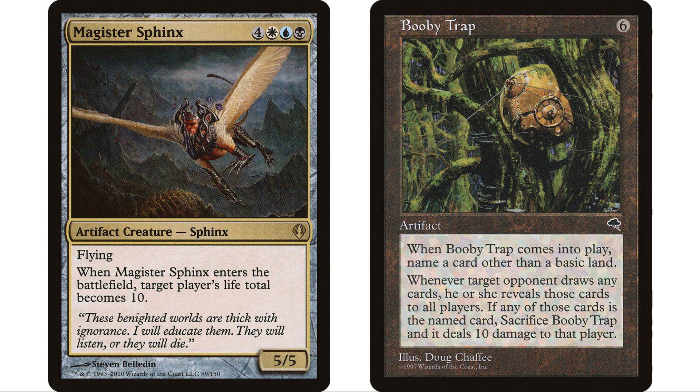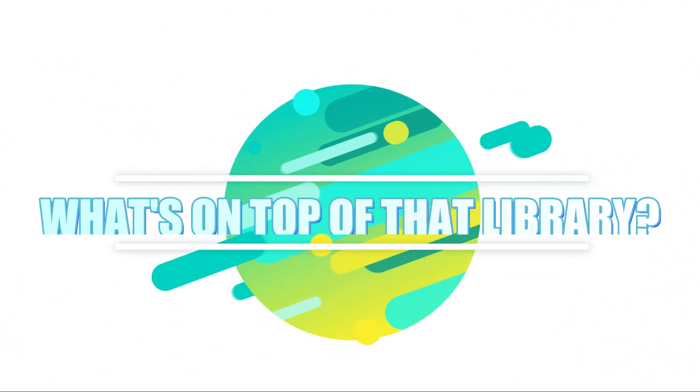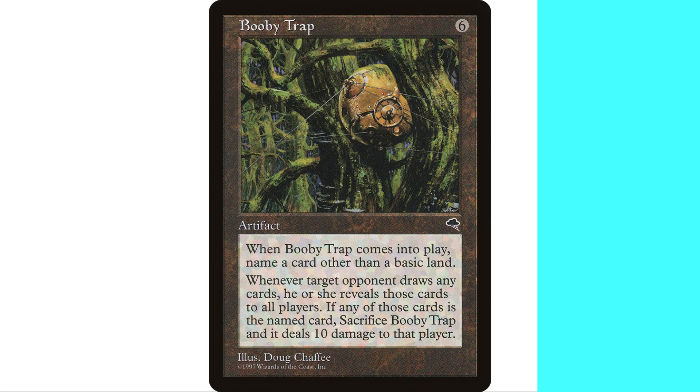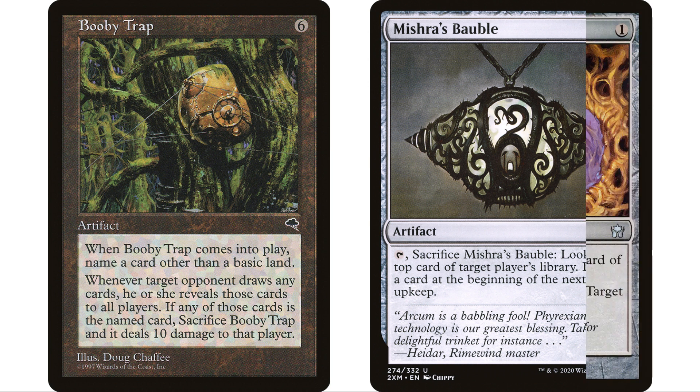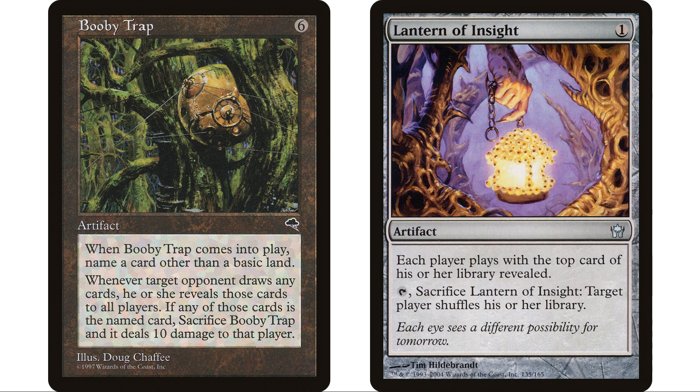The finishing blow being the Booby Trap is really where it's at. You can't stop opponents from attacking each other — if one aggressive opponent chips another down, their life total keeps getting smaller. When they get down to like eight or nine life, you finish them off with the Booby Trap. There's an important hitch though: when Booby Trap enters the battlefield, we have to choose a card name other than a basic land, so we need to know what's on top of our opponent's library.